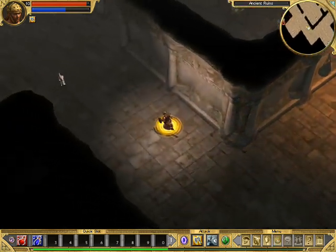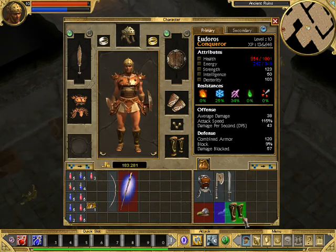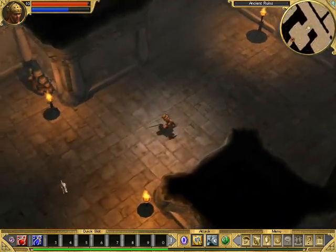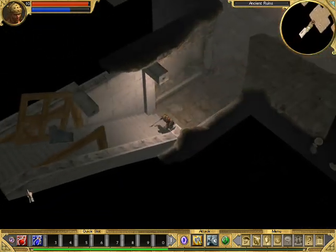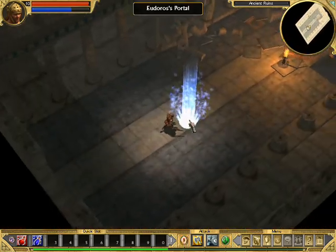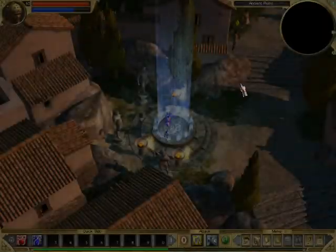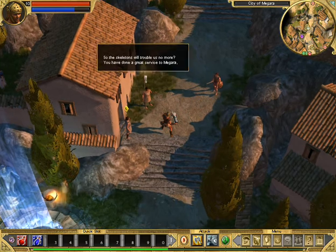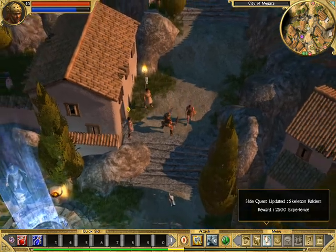It looks like we explored everything. Let's leave them. Let's return to Autolikus first. The skeletons will trouble us no more? You have done a great service to Megara, warrior. 2,500 experience points — yay!